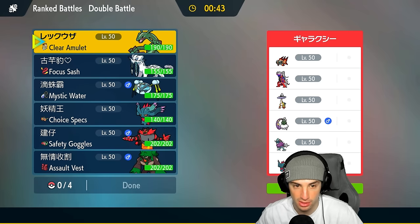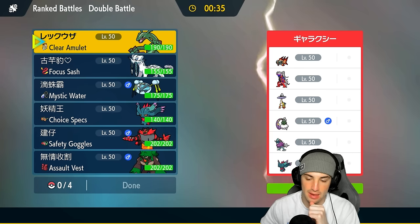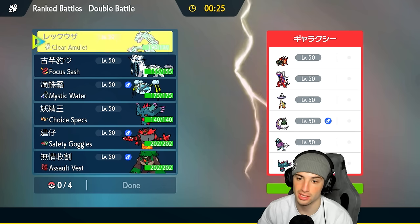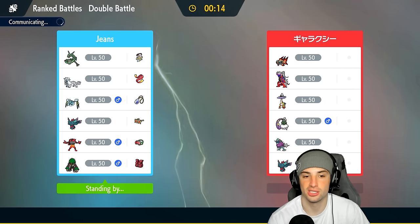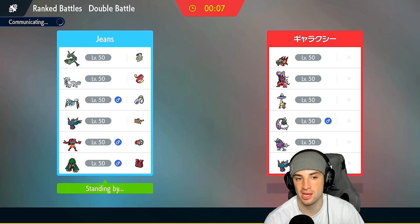They might lead Tornadus or Koraidon to set sun early. I go with Chenpao and Rayquaza as the lead — these speeds go crazy and do big-time damage. They could lead Koraidon and Fluttermane which would be a bit tough, but I still like this lead. I bring Incineroar in the back end plus Fluttermane, since it can thrive in sun. They don't have an Intimidate user and I have Clear Amulet anyway, so I'm in good shape.